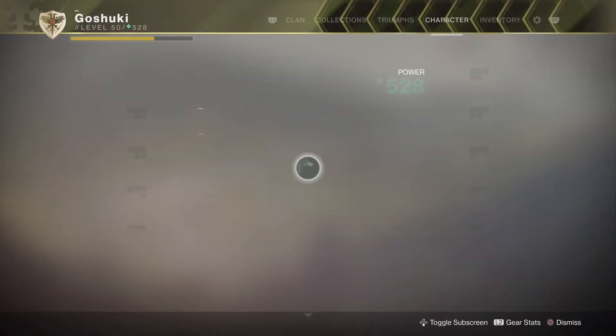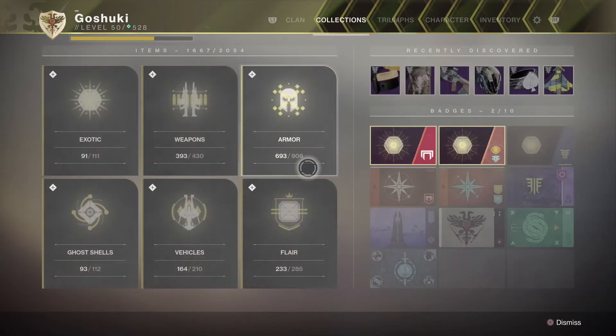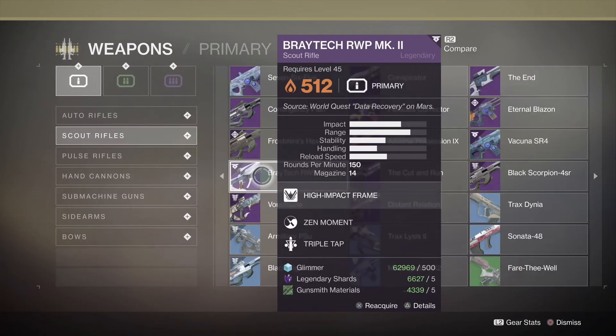I'm going to show you how to get some guaranteed mod components for the gunsmith. What we're going to want to do is head on over to the Collections, then Weapons, then Scout Rifles. The one we want to pick up on page two is the Braytech legendary scout rifle. When we break this down, it gives you a guaranteed mod component.